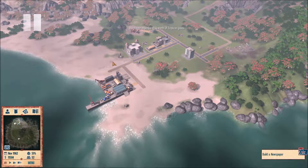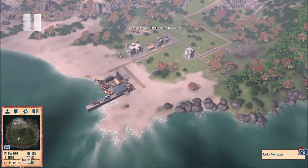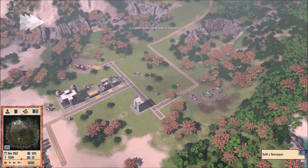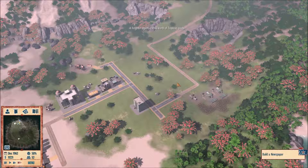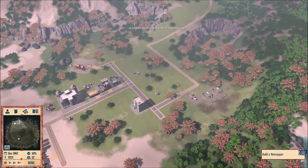Hello everyone, my name is Uh-Oh, and today we're doing some more Tropico 4. Previously we started a mission to bring the rebels on our side — oxymoronic as that sounds. We only just started the mission, so let's get going. We need to build a newspaper, but I don't think we have enough money right now.